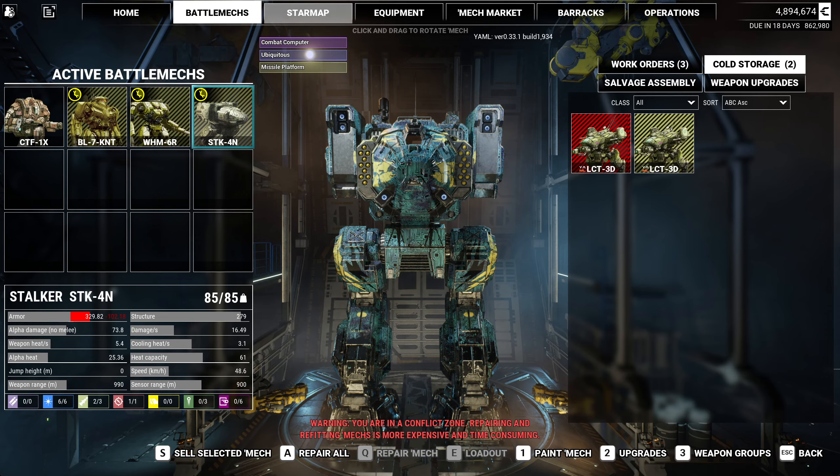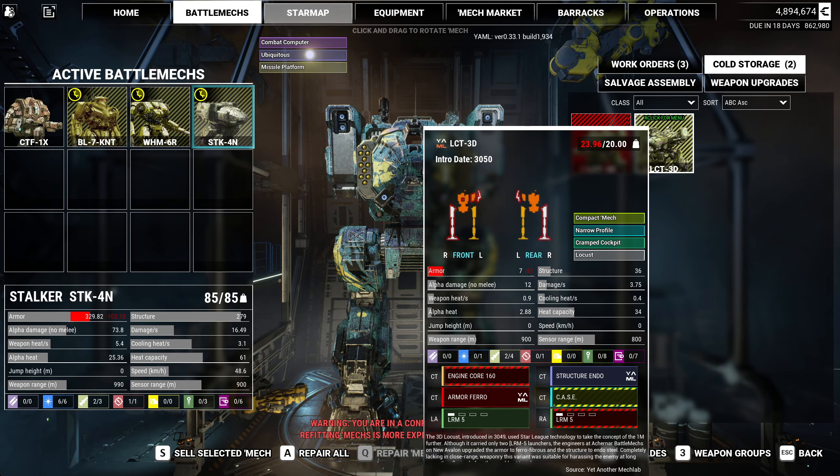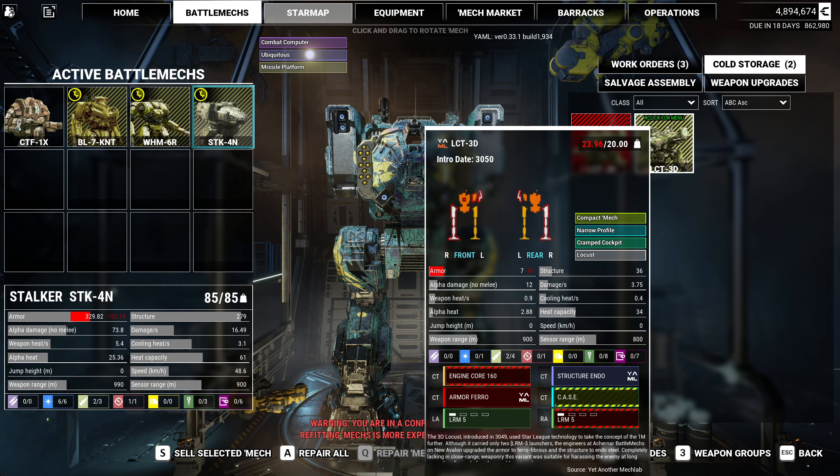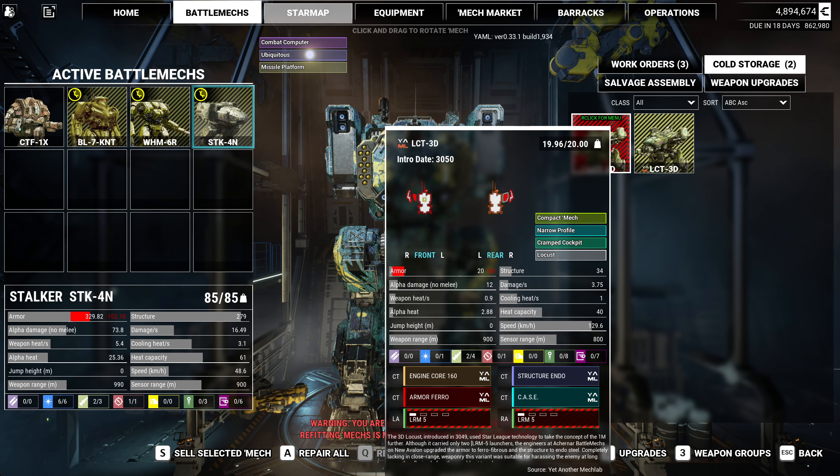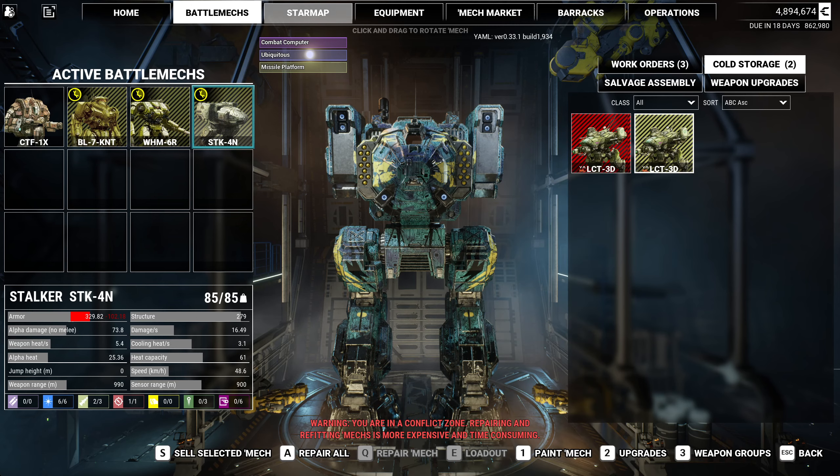For when we go to an industrial hub, we'll repair them, we'll strip the armor, the ferro and the endo out of them, and we'll just get rid of them. Unless we can strip that out without having to repair it — I tried that a minute ago and it would not let me. We'll figure that out later.